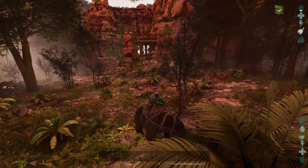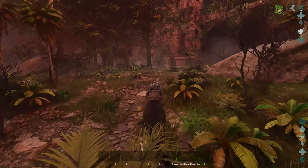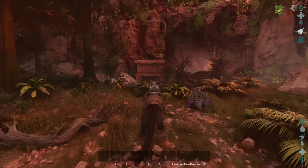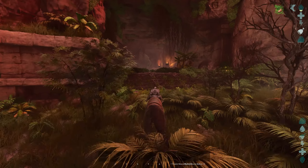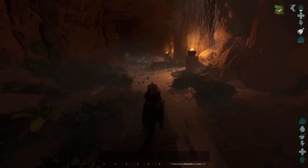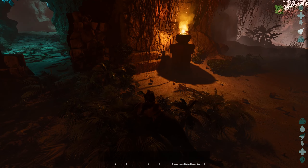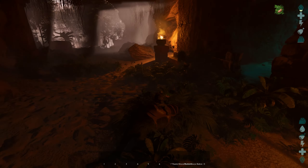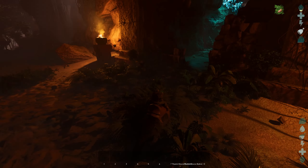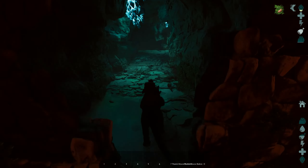You go through the ruins and then move towards the north, and here you are at this big open cave. You can just fly to this area as well and park your flyer outside, right in between these two cauldrons of fire.